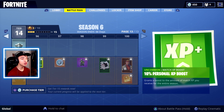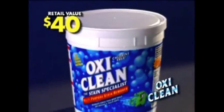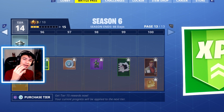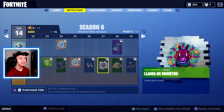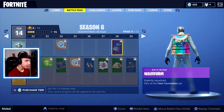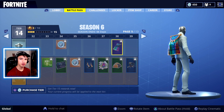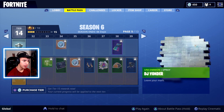You're getting 1,500 V-Bucks out of the season if you buy the Battle Pass, so that's pretty much a $15 value. You're kind of getting your money back, sort of — it's like a credit. Another thing with Season 6 is that they're actually including capes as an unlockable item. I didn't realize that capes were kind of items you had to purchase, but now they're actually included in the Battle Pass.